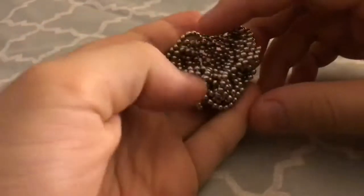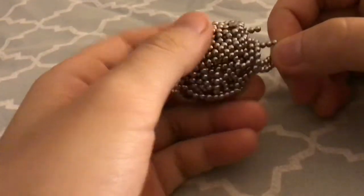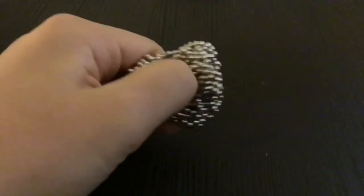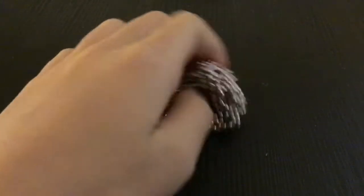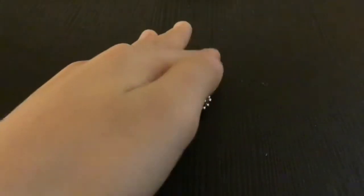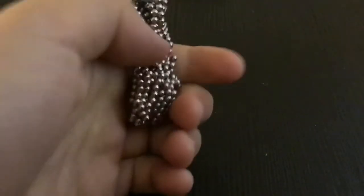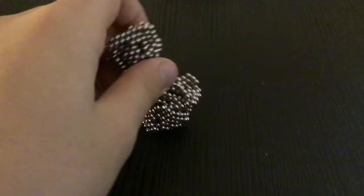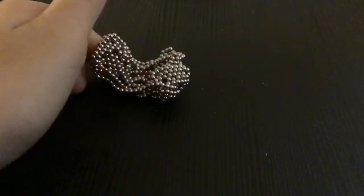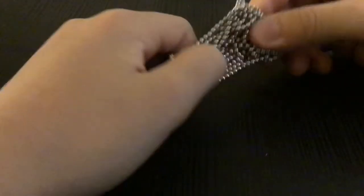First tutorial, I'm going to show you how to make an icosahedron. An icosahedron should be one of the most basic things you should learn when making buckyball shapes. If you have bought any buckyballs, there should be a manual that tells you how to make icosahedrons. But in case there aren't any manuals, I'll be here showing you how to make icosahedrons.